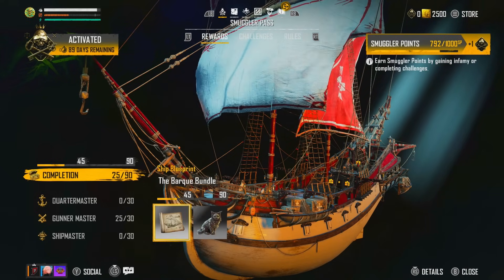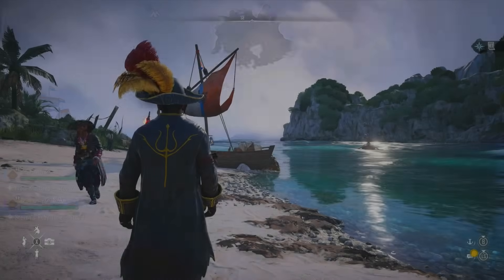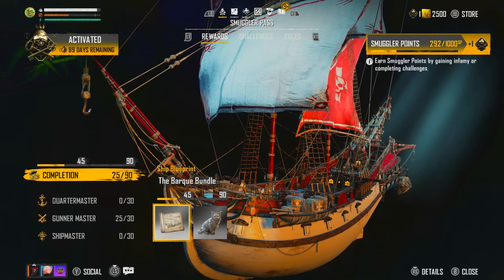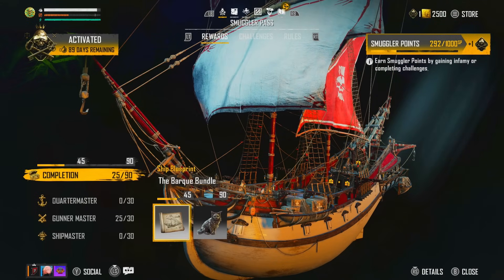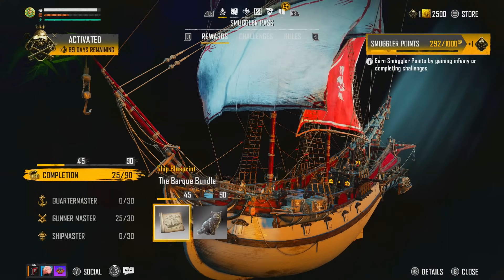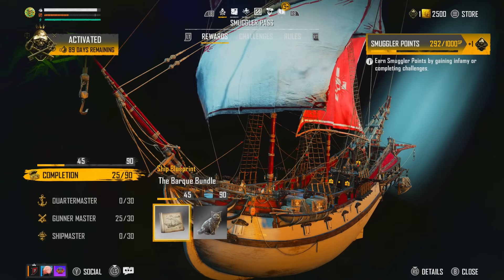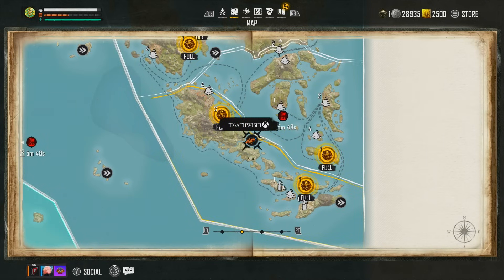We've got a Smugglers Mark so it's registered now. Let's look — it's showing 292. So it's gone from 792 to 292, meaning we went up about 500 from 1,250. So we do know that getting infamy is getting us Smuggler Points. The quicker we get infamy, the quicker we get Smuggler Points, so now we need to find the fastest way to get infamy — and there is an extremely fast way.